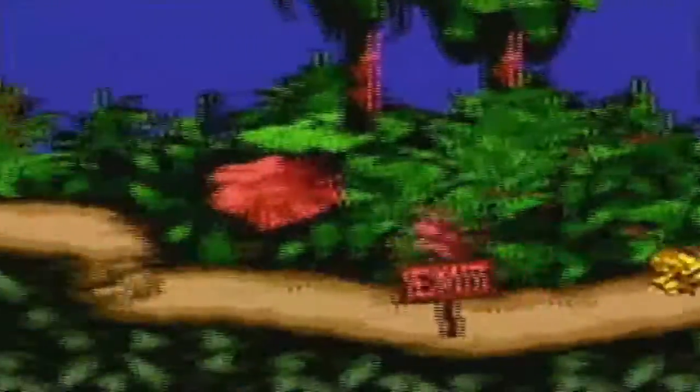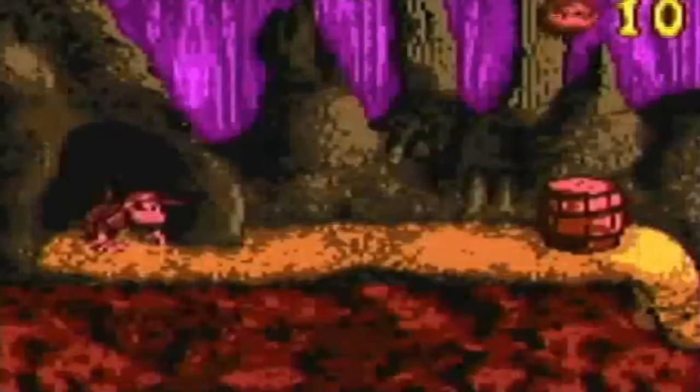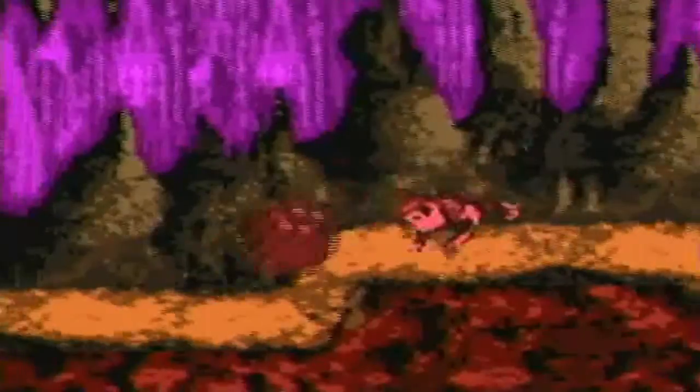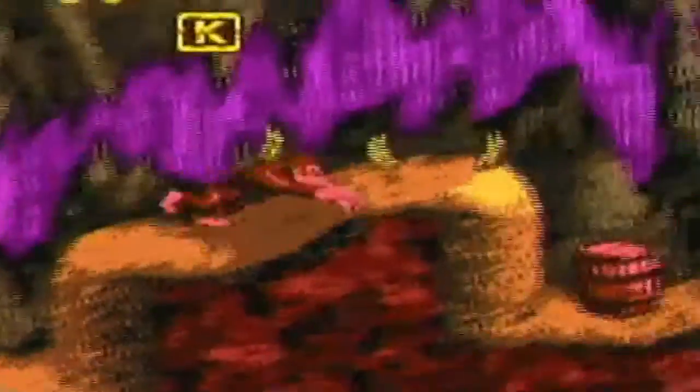Alright, now we should be back where I left off. Get away. Alright, good. Done with the level. We'll skip Cranky's cabin, because it's not much different from the SNES counterpart, except for the fact that instead of just in Congo Jungle, Cranky can give advice for any level of the game.